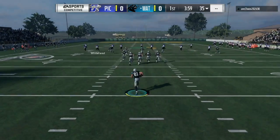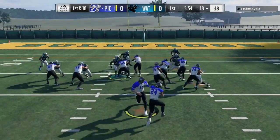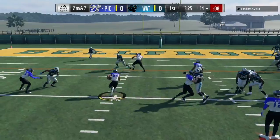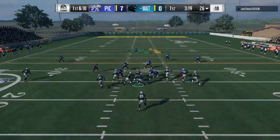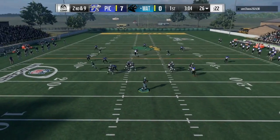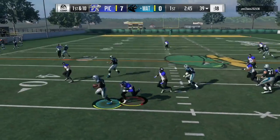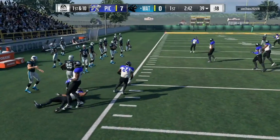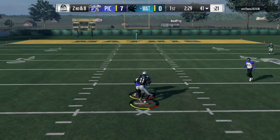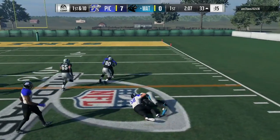He has the 92 Julio Jones, and I recorded this a little bit earlier in the year. You guys see another beautiful hit by my kick return team, and it ends up costing my opponent — he takes the ball out and we end up scoring a touchdown, going up 7-0. His team is definitely very good, and at the time the 92 Julio Jones was the best wide receiver in the game.